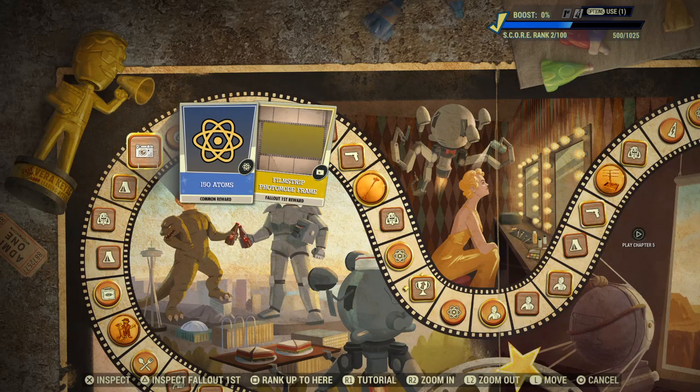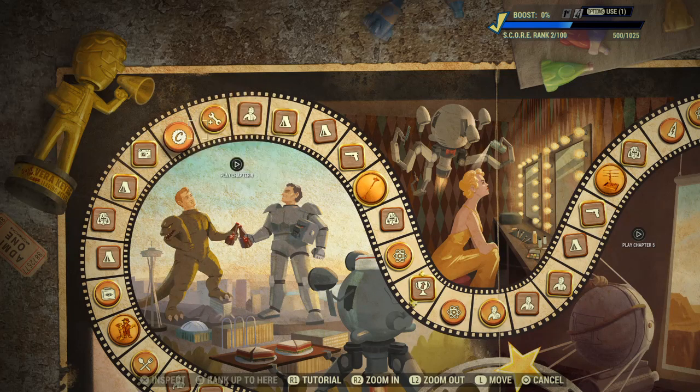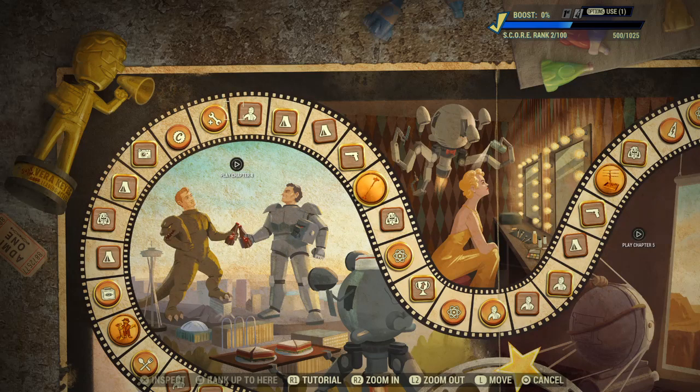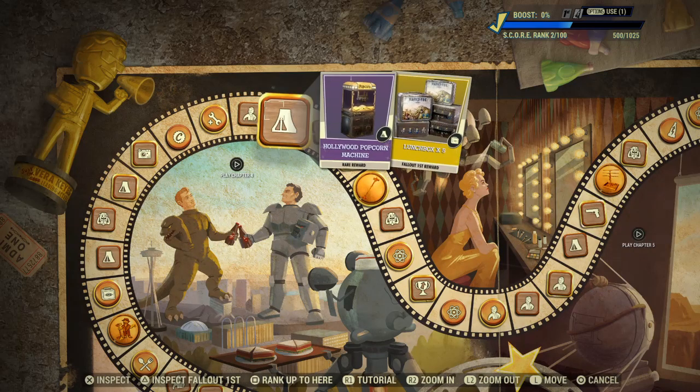150 Atoms, Film Strip Photo Mode Frame, 1000 Caps, Scrap Kit x3, Legendary Scrip 250, and Stuntman Combat Armour Paint.